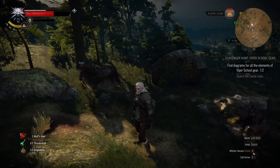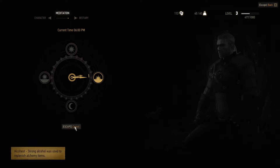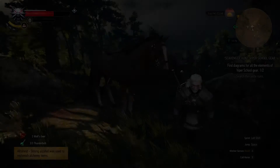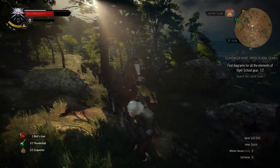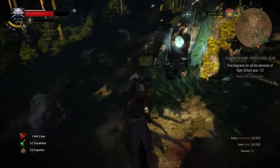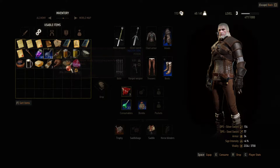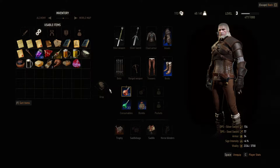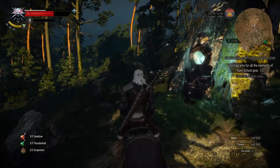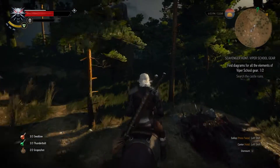Actually, before I get on my horse, let's meditate just for an hour so I get my swallow potions back. Okay, there we go. Thanks for waiting for me, Roach, I appreciate it. And now I'm going to go to my inventory, to usable items, and then I'm going to take my swallow potion and place it into this slot right here. Alright, and now we shall ride off to the next destination.